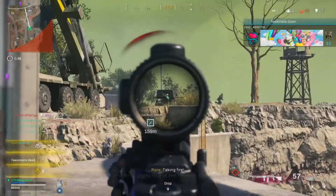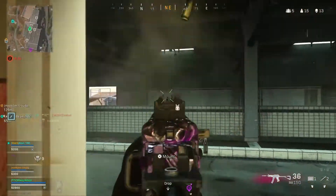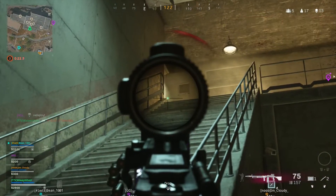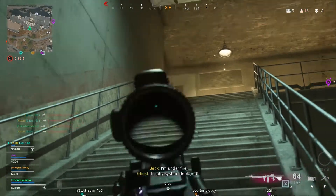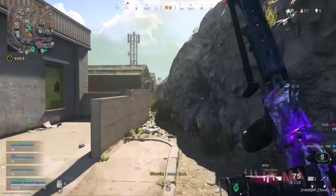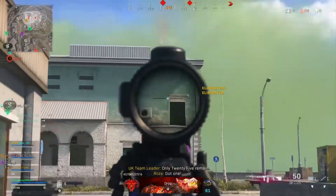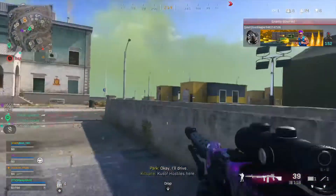For damage, from 0 to 39 meters the PKM does 48 to the head, 35 to the neck, and 32 to the chest, stomach, and extremities. For the RPD at 0 to 40 meters, every damage category is the same except chest damage, where it has 35 instead of 32. That slight chest damage advantage matters because the chest is probably the most common hit location in Warzone, especially at range.